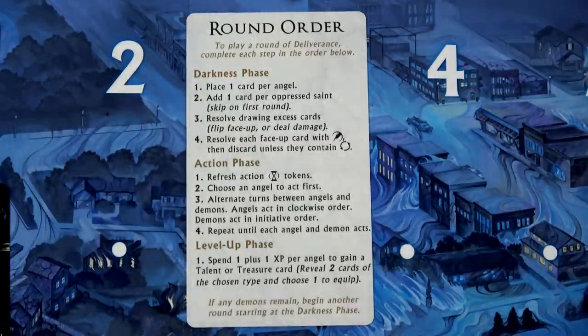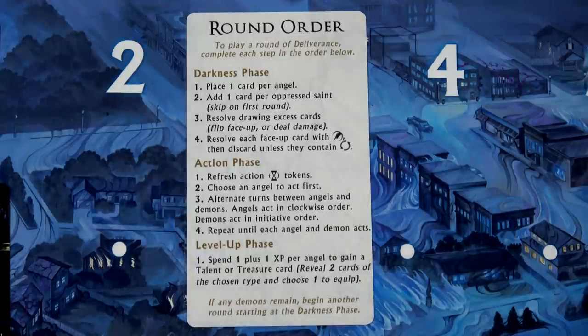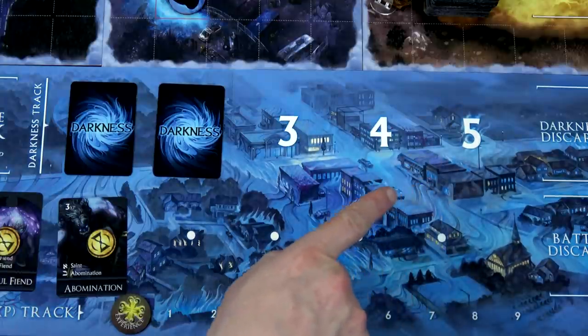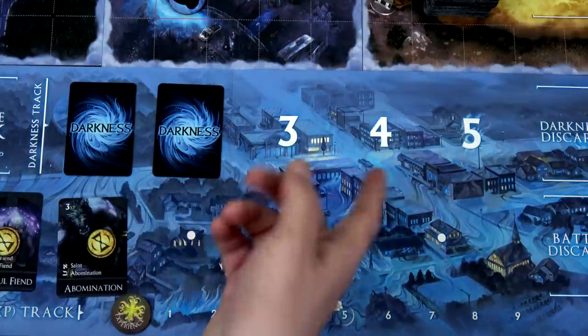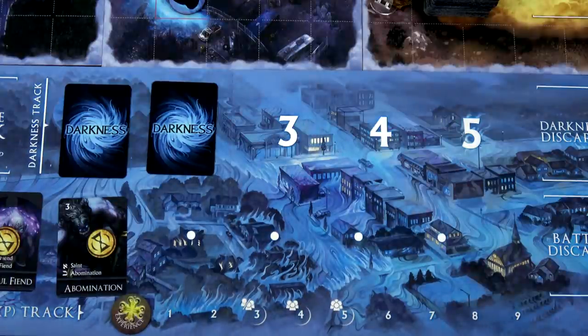We'll start at the darkness phase. We place out one darkness card per angel - we have two angels - then add one card per oppressed saint. However, in the first round of a battle you skip the oppressed saint cards, so I'll only be placing out two darkness cards. Our darkness track can hold a total of five cards. We place them face down, so right now they're not going to do anything to us. If ever this gets filled to five and we need to place another one, we'll start flipping these up and then activating them - and they are all terrible. Some will even stay out face up and block that area. So we want to keep darkness under control. Since we placed two darkness cards and didn't have to flip any over, we're done with the darkness phase.